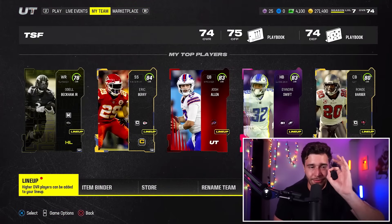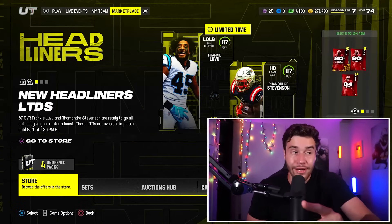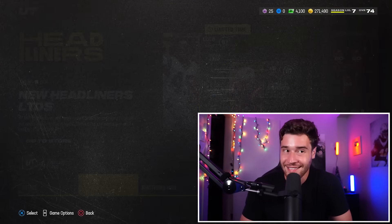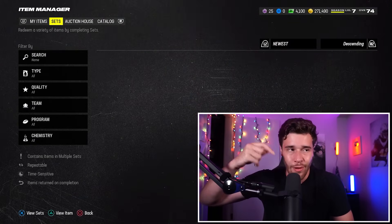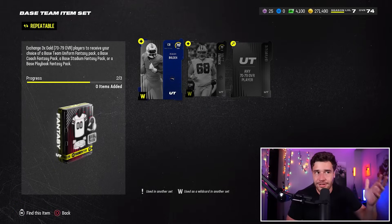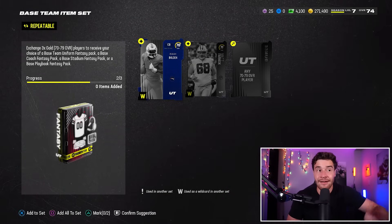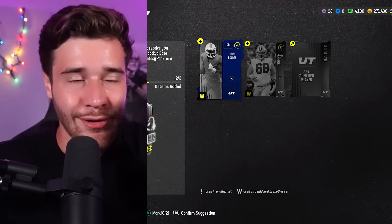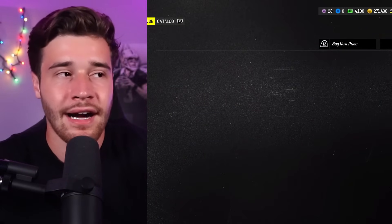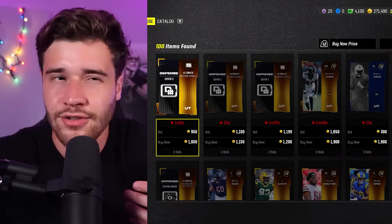Step number two is probably the most effective coin-making method in Madden 24 right now. What you're going to do is go on over to the marketplace tab and go to the sets. The set we're going to focus on is all the way down at the bottom — you scroll all the way down and you will see the base team item set. To complete this set, you need to pick up three gold players, so three cards ranging from 70 to 79 overall. You're going to look to buy these cards at a price of about 1,000 coins. Let me go on over to the auction block and pick up maybe three or six of these players so I can do this set one or two times and show you how the numbers work.